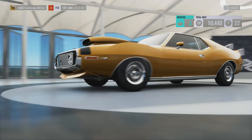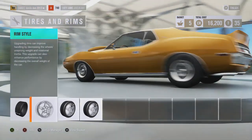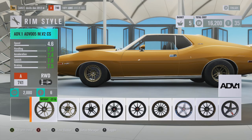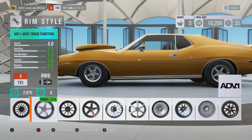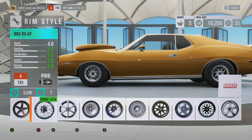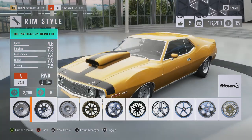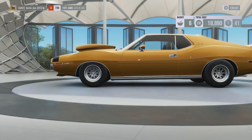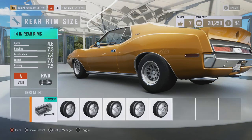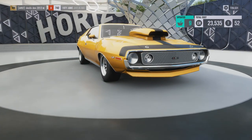We're going to put race tire compound on this thing, max out the tire width — 275s in the front, 315s in the rear, pretty fat tires. We're going to go to the rims, go with multi-piece rims, something that would fit the car. I don't think they bring down the weight any, but I think they look really good on this car. Going to upgrade the rim size to about 16 or 15.